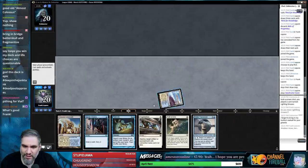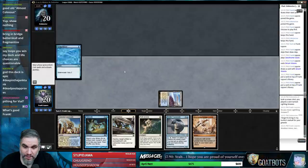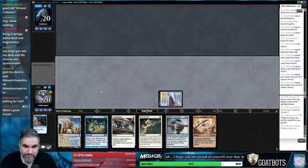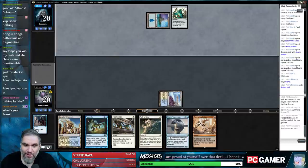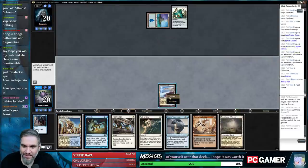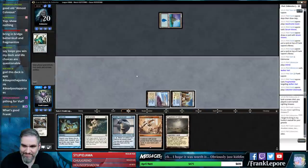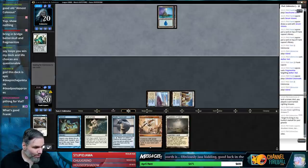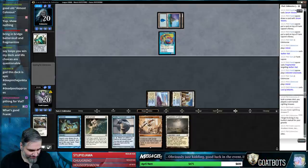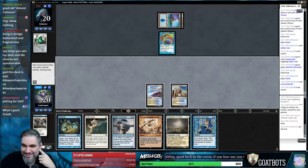We can play Fragmentize on turn two — we don't need two mana for anything else but I want both of these cards on top with Serum Visions. Just the best! Get fragmented on. That is the Lord of Atlantis — I guess we just play Ensnaring Bridge here. We don't need a land, so I'd rather play Thirst next turn and discard something then.